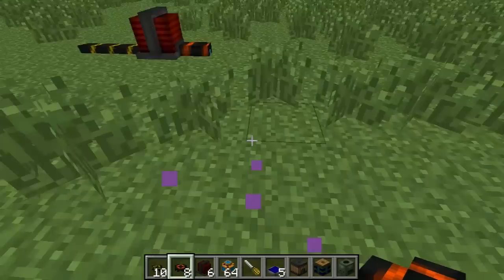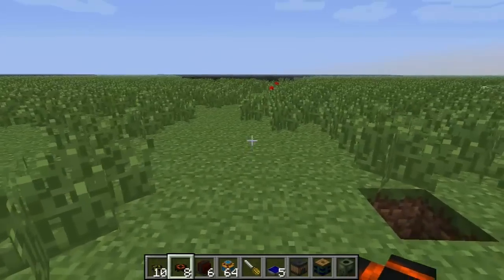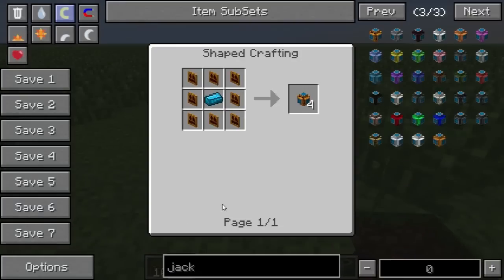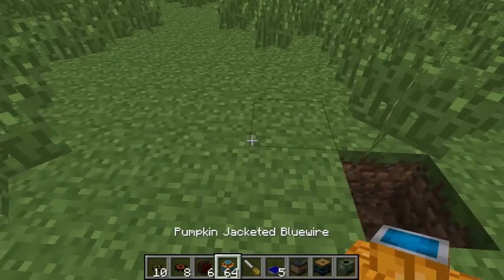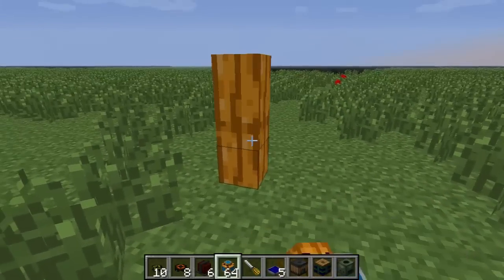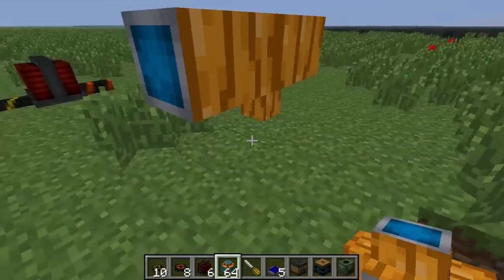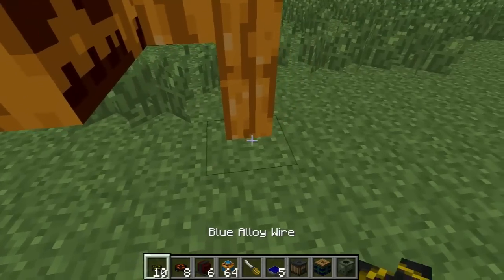Normally blue alloy wire is like redstone in the sense that it has to be connected to a block, but you can create these things called jacketed blue wire using various micro blocks, which we'll cover in a future episode. These jacketed wires are freestanding — they're like their own blocks and you can just kind of do whatever with them. They will also connect up with the normal blue alloy wire.